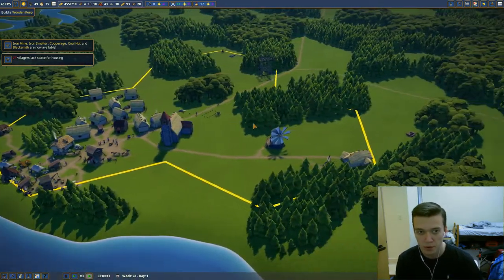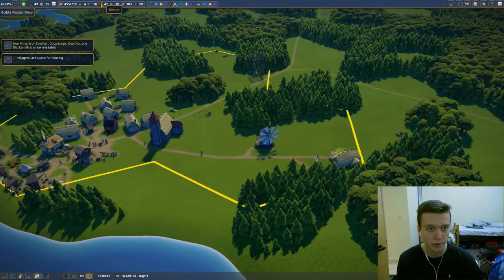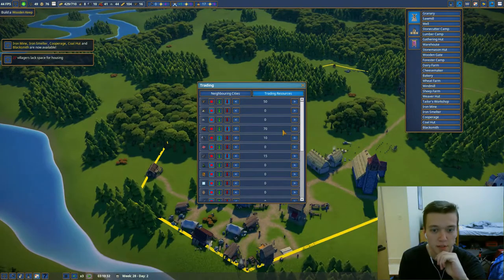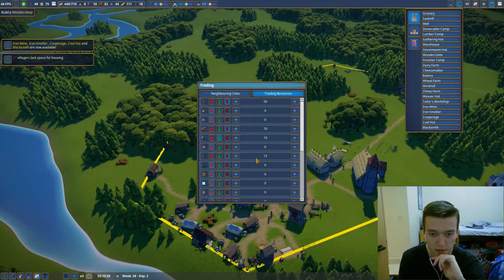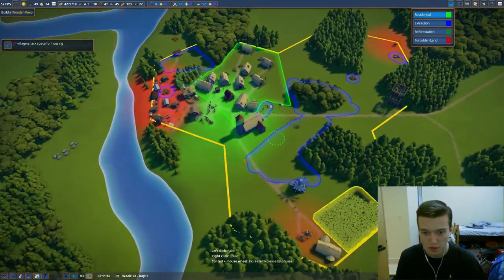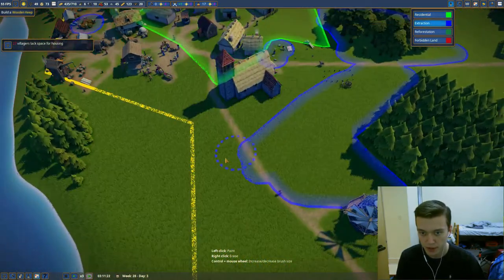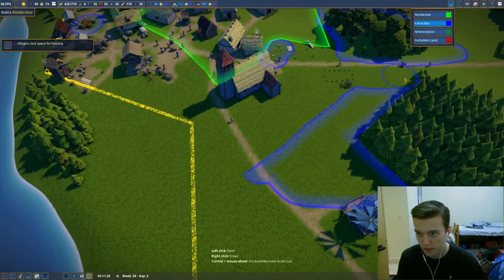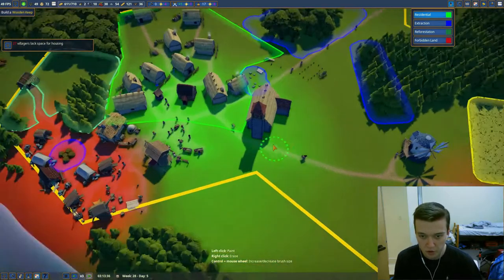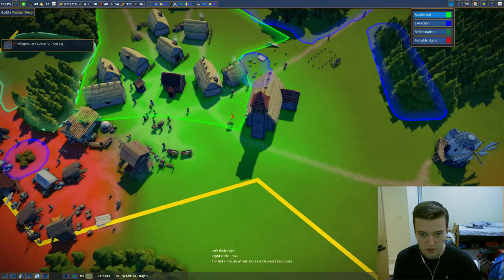The berries are kind of running short. Let's see how much I'm exporting — the berries are at 70, so I'm really not exporting any. I think we're doing fine for now. Let's put in some more residential, maybe. I want to put some over here. Maybe clearing this area will work better. I think we're going to add some residential on the other side of this church here.